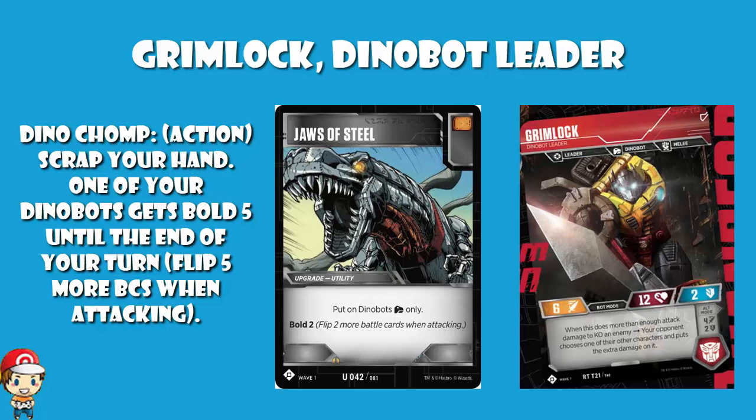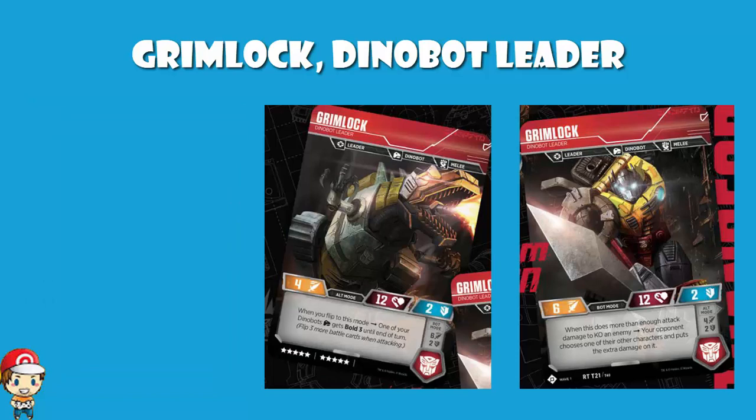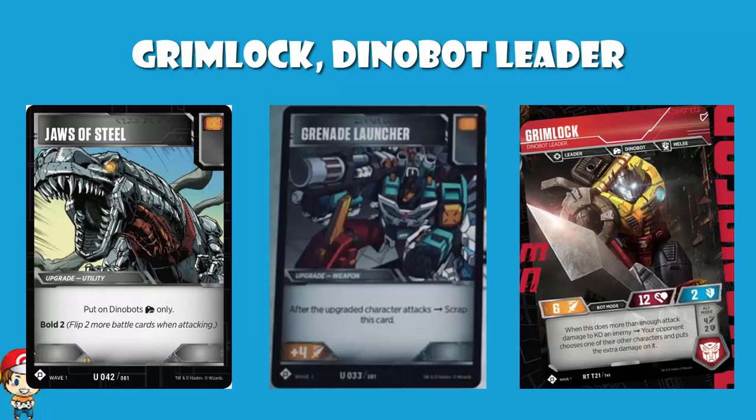And of course we need to mention Grenade Launcher — we're going to be mentioning Grenade Launcher in a lot of videos. Grenade Launcher gives you plus 4 attack. It is an upgrade weapon and after you attack you do have to scrap the card. But that would give you a base attack of 10 and let you flip 9 battle cards when you attack. This is why I'm loving Grimlock. Giving one of your other Dinobots Bold 3 seems like fun and I'm sure there will be uses for T-Rex mode, but when you're in bot mode and you combine Grenade Launcher, Dino Chomp, and Jaws of Steel, then we have a character card with an attack of 10 flipping over 9 battle cards when you attack. That's ridiculous, ladies and gentlemen.